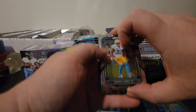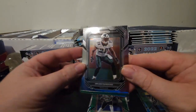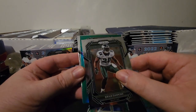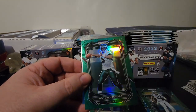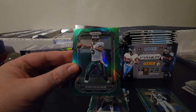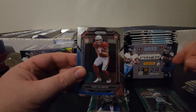Next pack is going to be Derwin James, old B-Dawk Brian Dawkins. The green is for the Eagles and it is not a rookie — it's Donovan McNabb. Color match, not bad for a color match. And then we got Trey McBride.